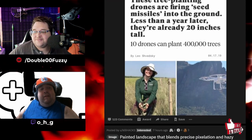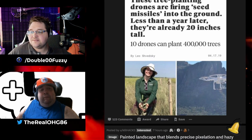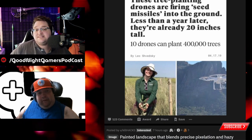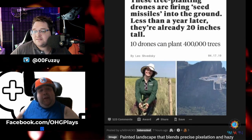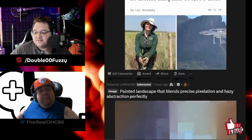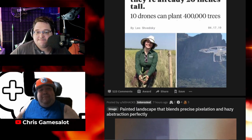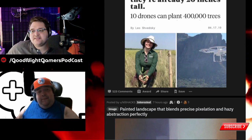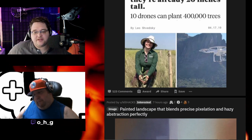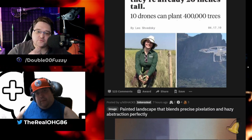These tree-planting drones are firing seed missiles into the ground. Less than a year later, they're already 20 inches tall. Ten drones can plant 400,000 trees. 20 inches tall — that's not bad after an entire year. What kind of fertilizer are they using? Miracle-Gro? I think that was the same method they used whenever they did the Mr. Beast thing — that whole tree drive to plant a bunch of trees. Mark Rober helped them with drones to drop a buttload of them.